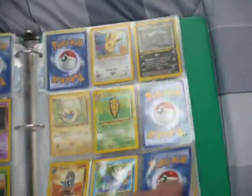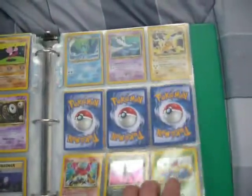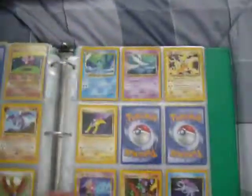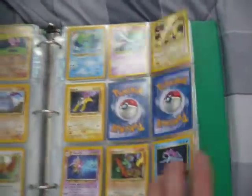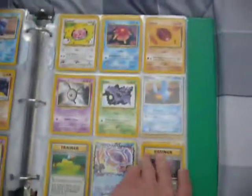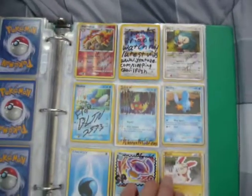I guess I'm also collecting Charmanders and Charmeleons. I don't know about Neo Discovery — if I'm going to finish it or not, because there's a lot of cards I'm missing and they're pretty hard to get. And here's Unlimited Neo Revelation — I don't know if I should try to complete it or not. I have the first edition completed set, but I don't know.